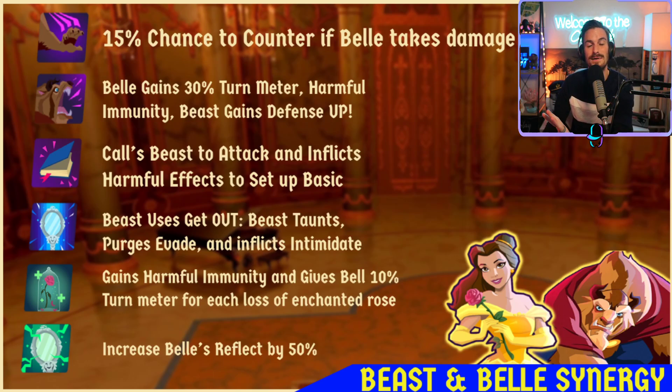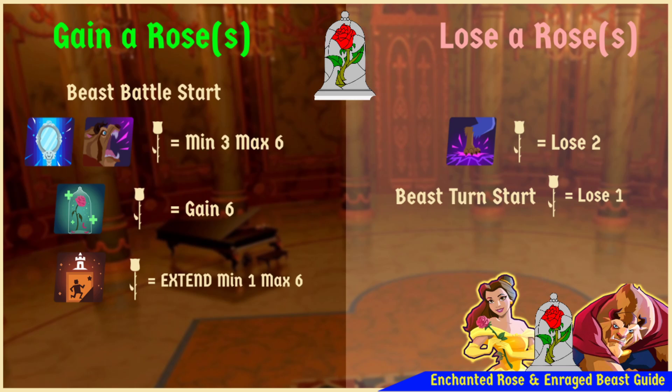It's very important to learn the mechanics of gaining and losing those enchanted roses. At battle start, Beast gains six roses right out of the gate — no way to put harmful effects on him, no way to purge him. He'll gain a minimum of three or a maximum of six roses. If you're trying to get that single harmful immunity tank, use Get Out or Show Me the Beast with Bell — that's where the great synergy is. Bell also has the ability to instantly give Beast six roses, making him immune to harmful effects, and he'll get Harmful Immunity on top of that.